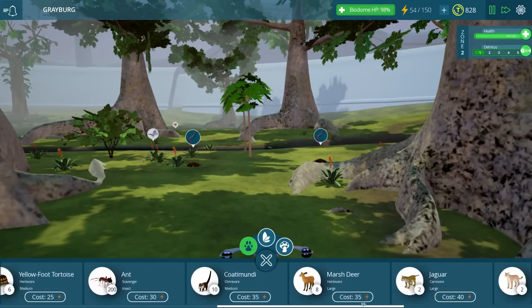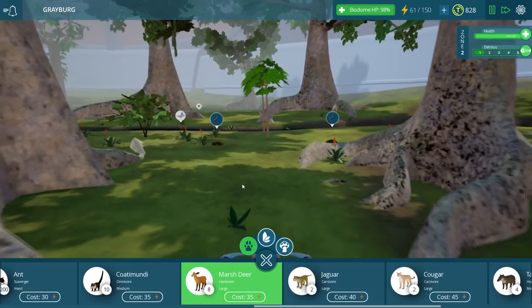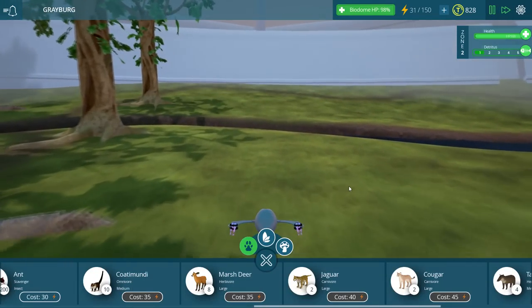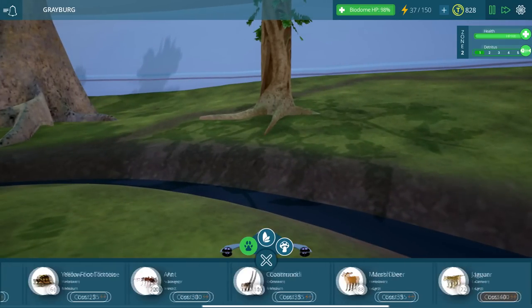Let's move over here to the marsh deers. Come here, little deers. Where are you at? There we go — the marsh deers. Let's go ahead and put them right in between these trees here. We'll put their spawn point right about there. I call it a spawn point like I'm playing World of Warcraft or something, but I like to think of it like that — that's basically what it is.